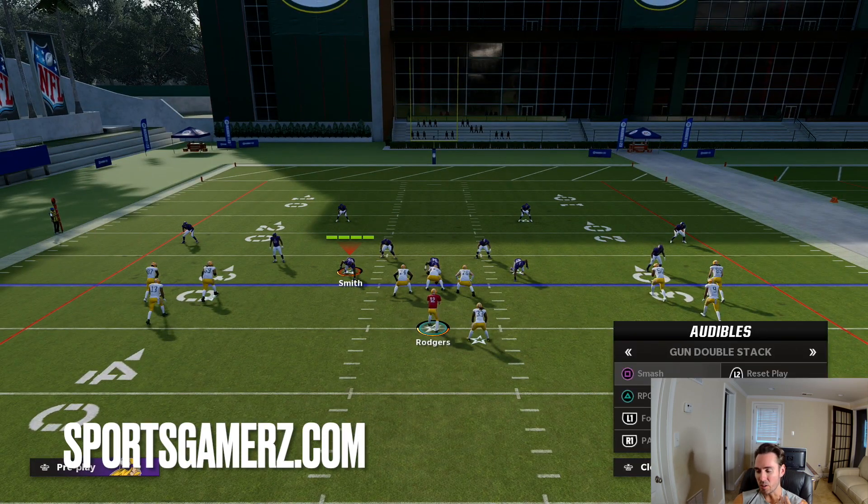When you come out of gun monster you're almost making them stop from dollar — what they're probably going to do is go to 3-3 cup or some sort of nickel defense. The 3-3 cup will do a better job against the monster, but the double stack with these four audibles I've set will kill it. I'm going to get into how to run these audibles now.